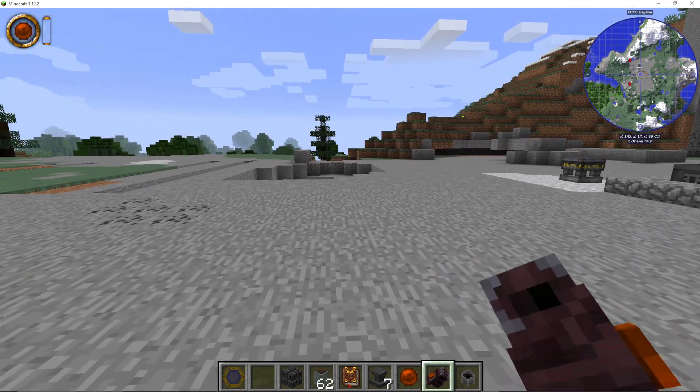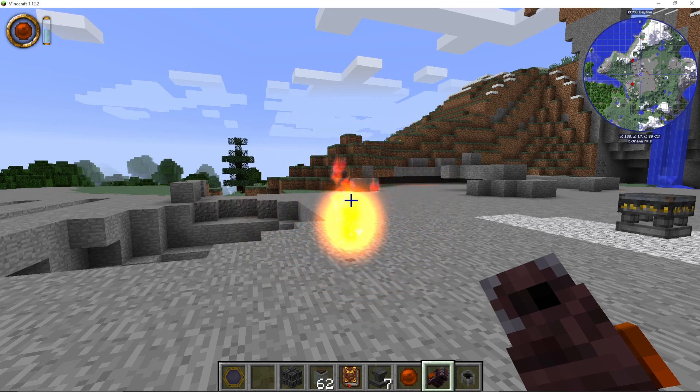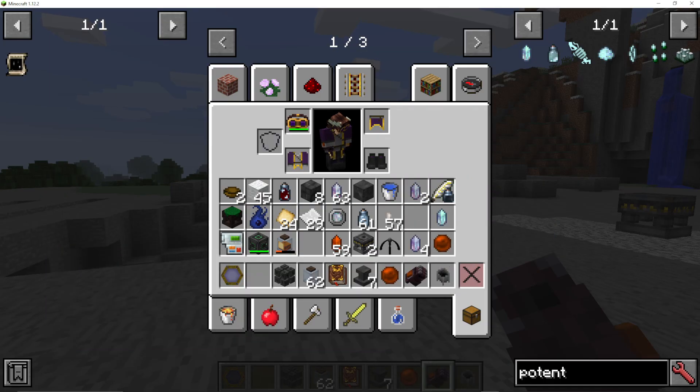As I go to different chunks, you can see the Viz amount will change between each chunk. In this chunk it's empty — there's none left, so I can't use it. But over here there is some. And that is how you use lesser focuses in Thaumcraft 6.